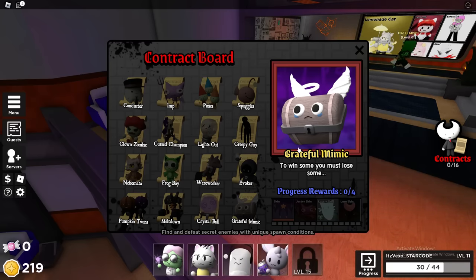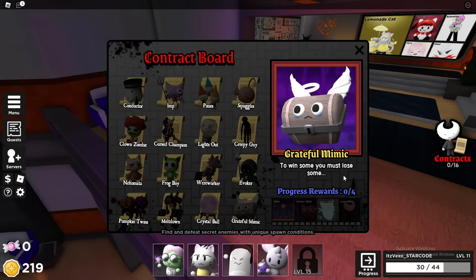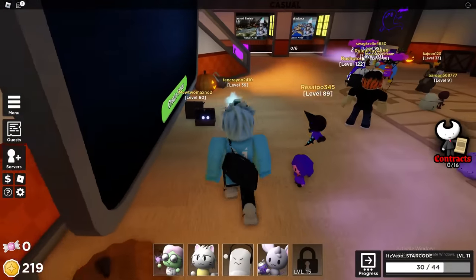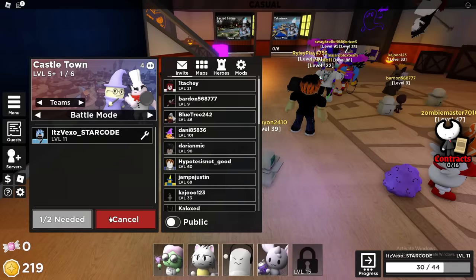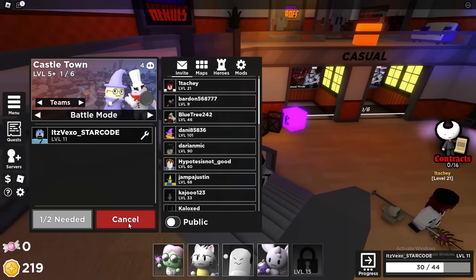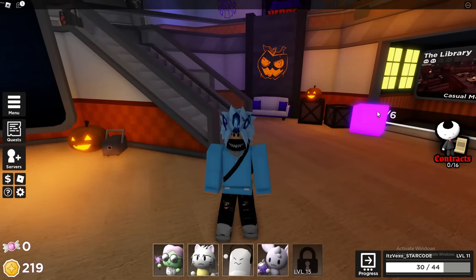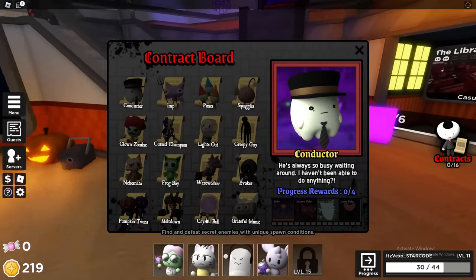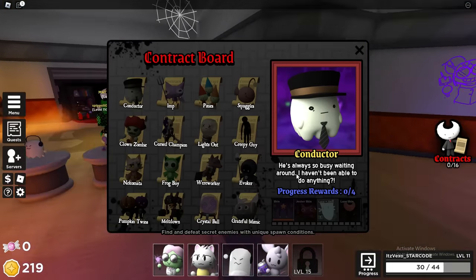For the Grateful Mimic, it does say 'to win you must lose.' To get these contracts, just read what it says and I'll give you hints on how to get them. For the Grateful Mimic, let's see a map with a mimic — it might be battle mode where you have to lose. Or maybe there's a mimic boss and by getting defeated by it you might get that contract. I'm not entirely sure.